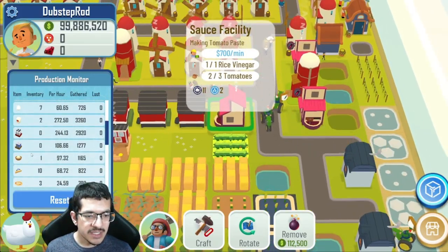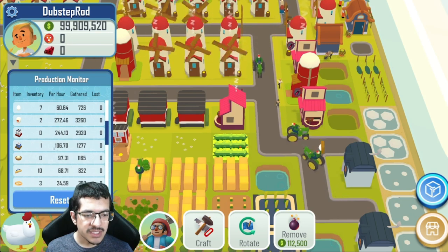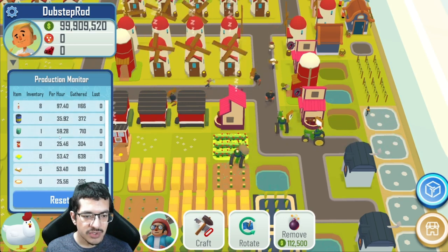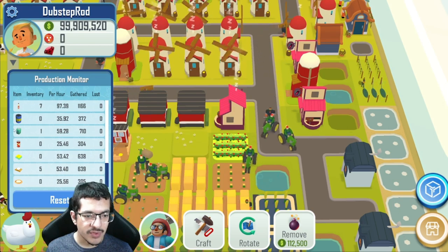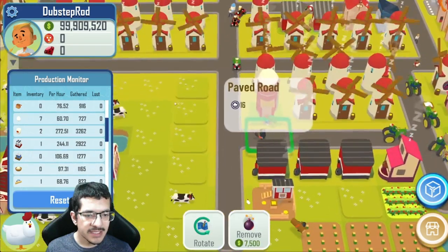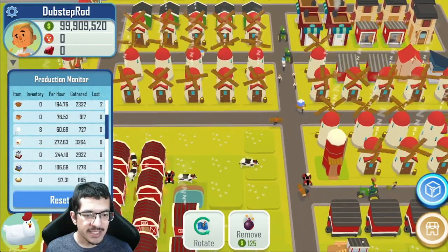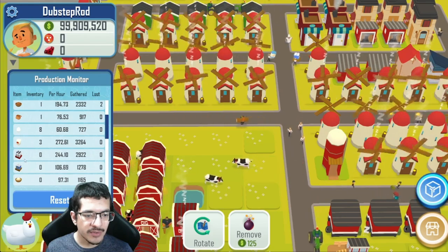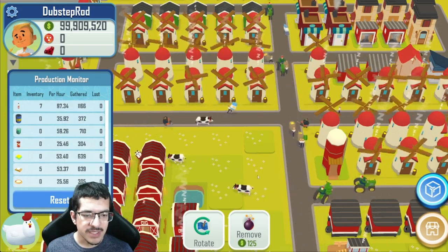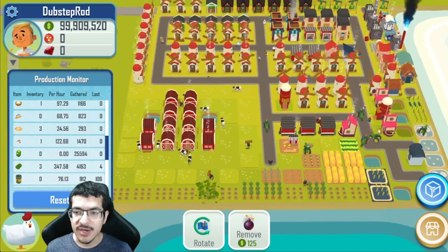Looking at the other rates: milk should be good for about 25 to 26 shrimp pizzas per hour, salt is high enough, white rice is high enough, sugar is more than enough — that's pretty much enough sugar for 30 per hour. Flour should be enough for about 27 shrimp pizzas per hour, and eggs are enough for 30 per hour. With the right adjustments it could be pushed up to 27 to 30 shrimp pizzas per hour, and for a no-NFT build I think that's pretty insane. It's already doing great at 25 per hour.